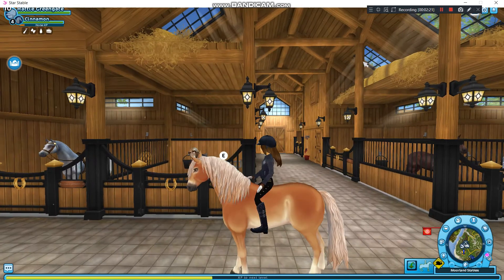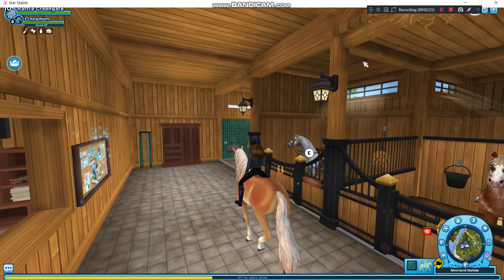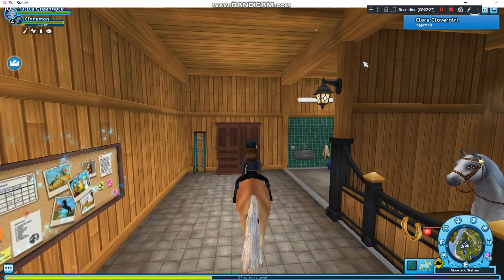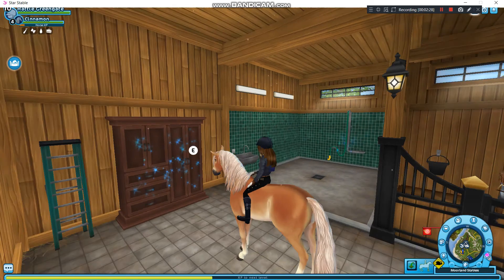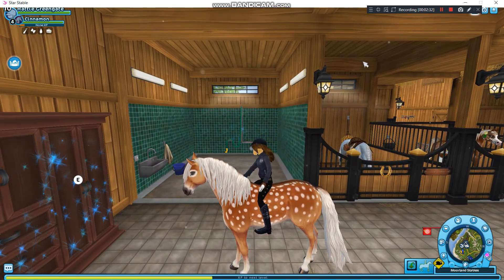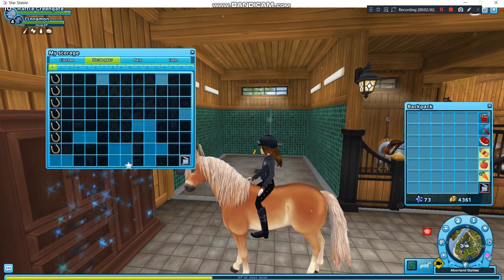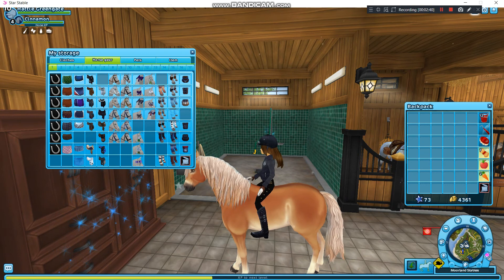Cinnamon is the colour-changing horse. She's from the winter update. She changes to like a deer — from the musical Bambi. It's quite like that; she gives me Bambi vibes. I was thinking for this horse, purple, because purple looks quite nice.